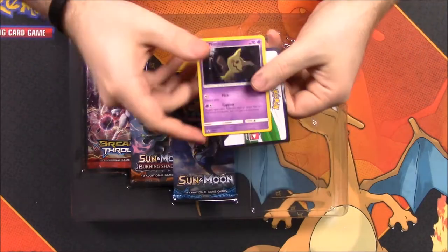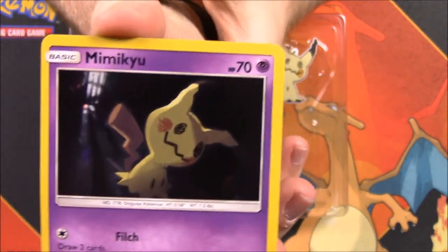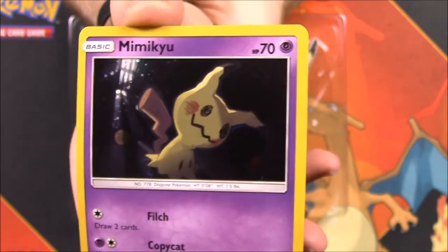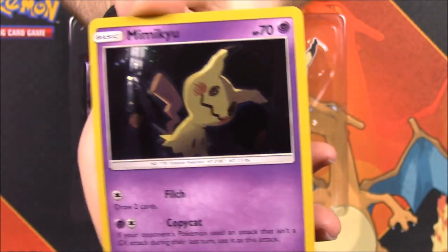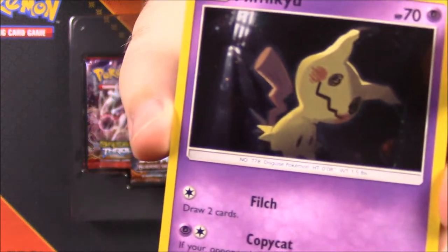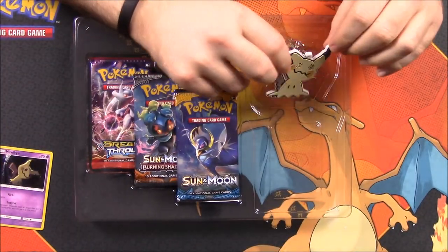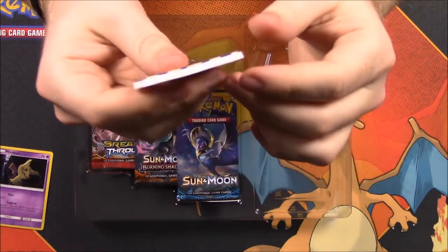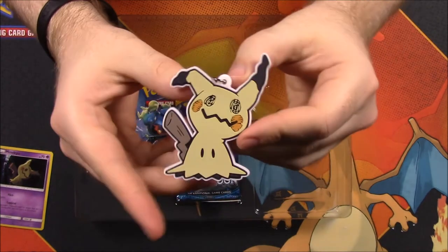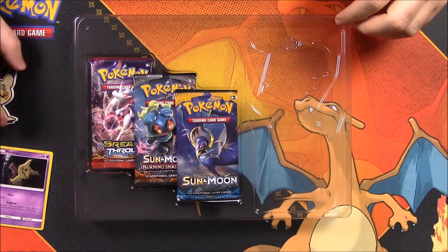OK, so we got it open now. So we have our Mimikyu card. There we have our code that I'll be using. So here is our Mimikyu — there's the art there for it. Of course, it is a holo, but it's hard to see in this one. We got a little Mimikyu, the Pikachu imposter, and it's just got a dark cell type thing there in the background. And then, of course, our Mimikyu keychain here — again, just another thick plastic but really flimsy keychain. Great for backpacks and stuff. If kids want to carry around a Mimikyu on their backpack, that's perfect.